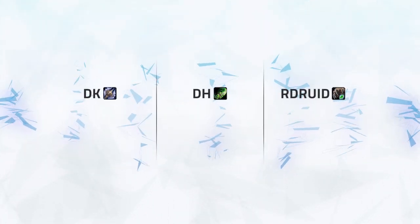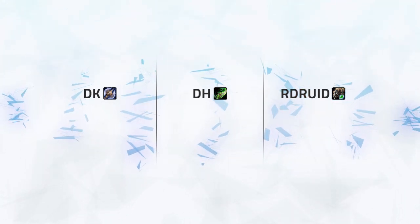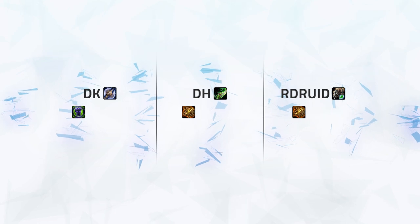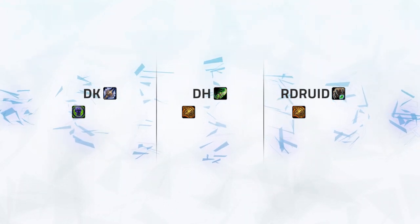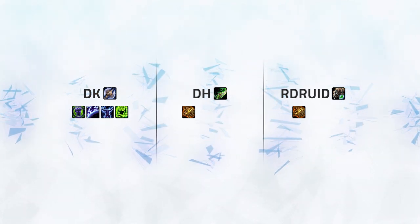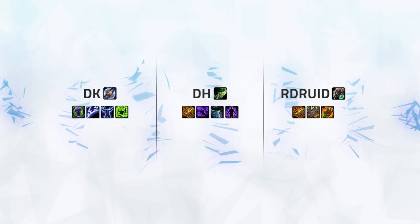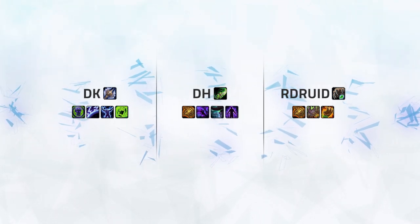Before we start, let's quickly cover what defensive cooldowns this composition has. They all firstly have their Gladiator's Medallion. For this game however, the Death Knight will be running with Relentless. Then we've got Anti-Magic Zone, Icebound, and Anti-Magic Shell from the Death Knight, Barkskin as well as Iron Bark from the Druid, and Darkness, Blur, and Neverwalk from the Demon Hunter.